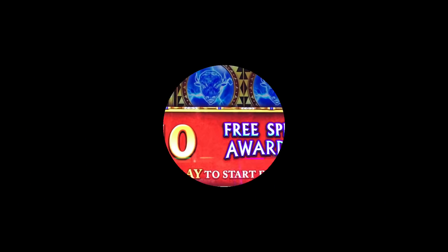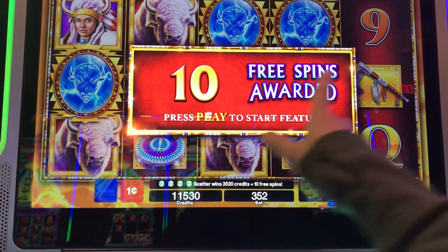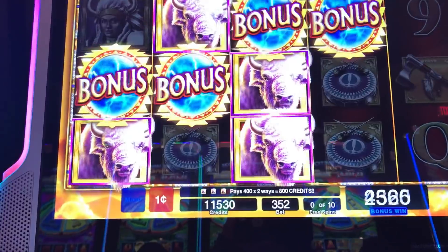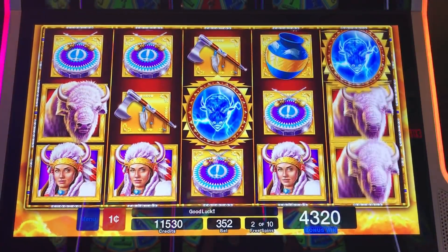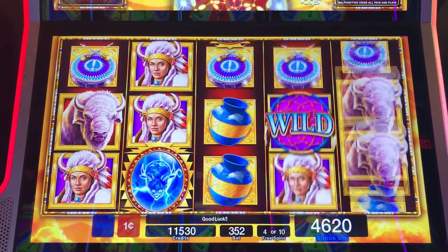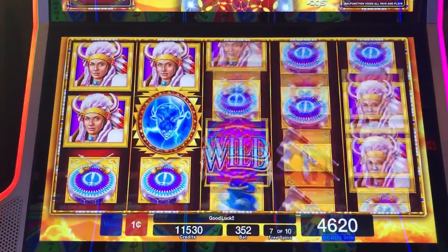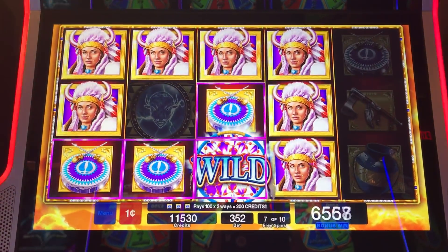Alright, cashing out of White Buffalo Dreamcatcher. One cent denomination, $3.52 a spin. I got four scatters and it gives 10 free games — let's see what we get. Come on, let's get a beautiful line hit. Come on, lots of wilds. Here we go. $50 or nothing.